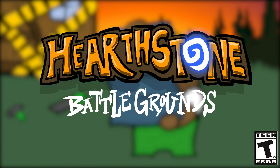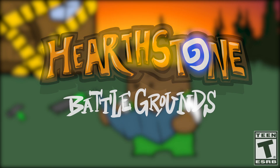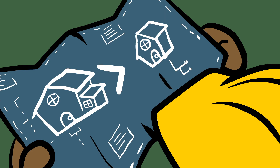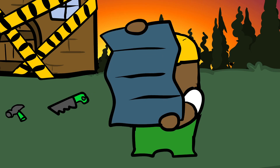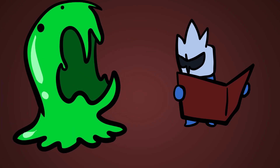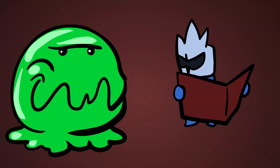Hey guys, it's me, it's your best friend, and we're back with the final episode of the Hearthstone Battleground. Like any aspiring hero, you'll want to work with the best minions and make sure they're more powerful than what everyone else has got. There are two ways of doing this: upgrading your tavern tier, and using triples to upgrade your minions. And in this video, we'll tell you all about it.